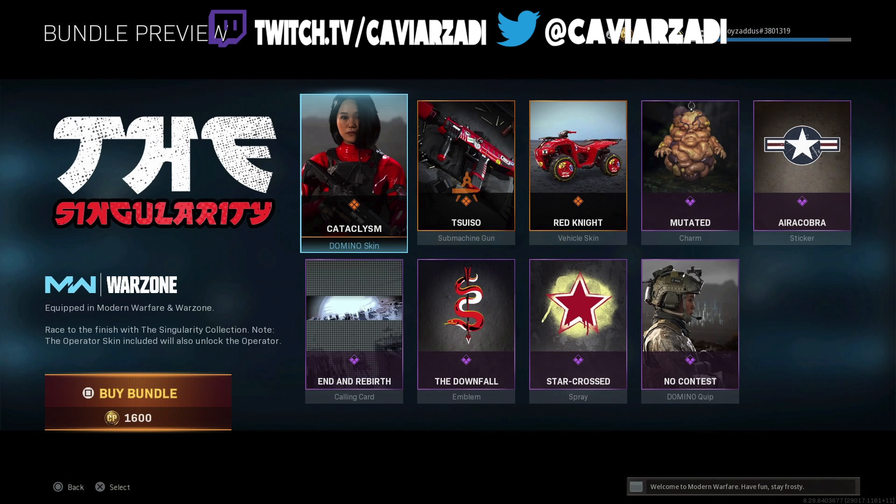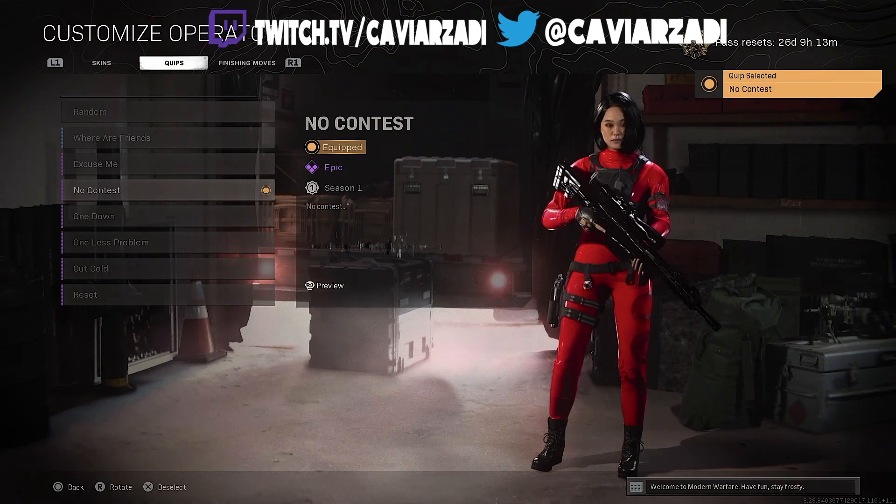The Star Cross spray — they could have added something else other than that. I think if they had added a new execution instead of the spray and emblem, the price of this bundle would have been in the 2000s, so I kind of don't mind the trade-off. The last good thing about this bundle is the Domino 'Quit, No Contest' voice line.